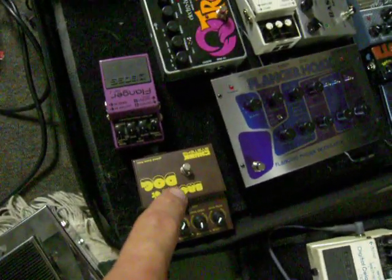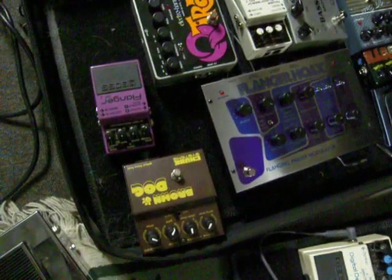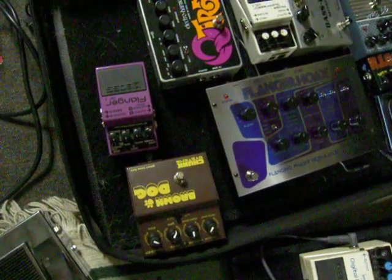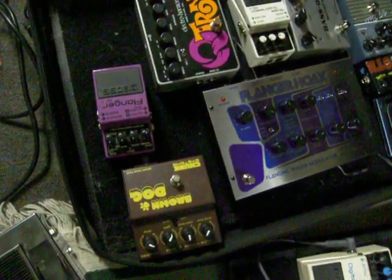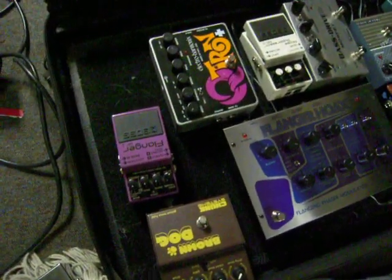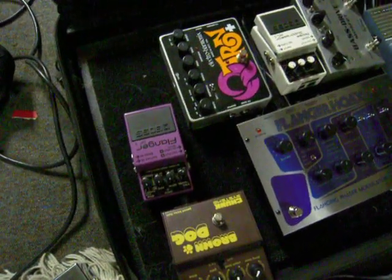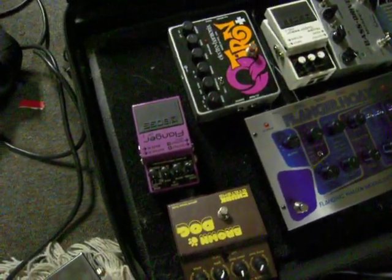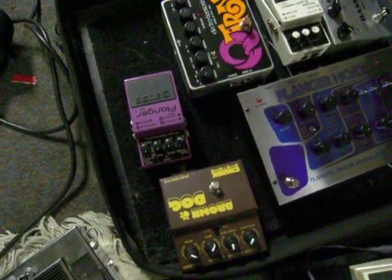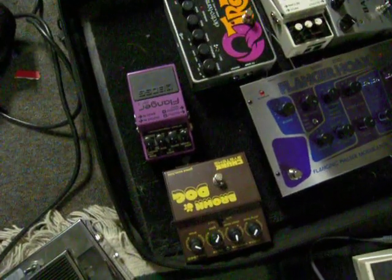We've also got the Brown Dog, which is the same company as the Squeezer in the previous video. It's got a really good gated fuzz. It's kind of like the Tone Bender, but a little bit more clean, a little bit more modern, and a little bit more synthy. The Tone Bender, to me, is really just a really ridiculous distortion pedal, and not that that's a bad thing, but it's not really fuzz the way that I would consider fuzz to be.